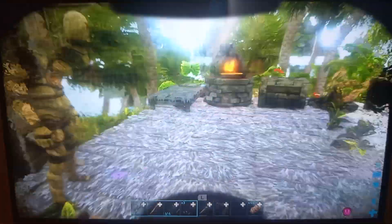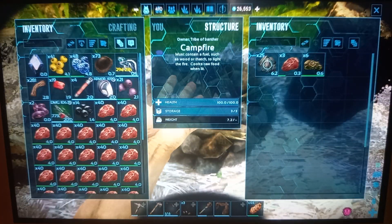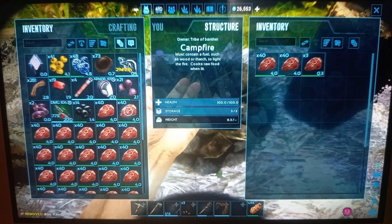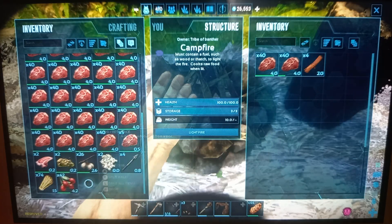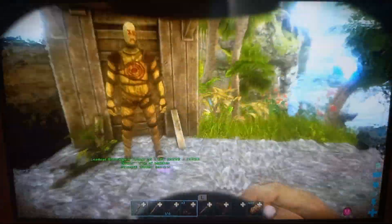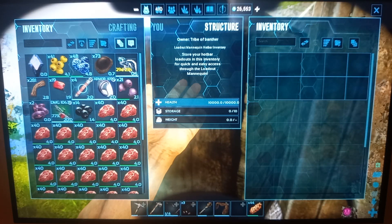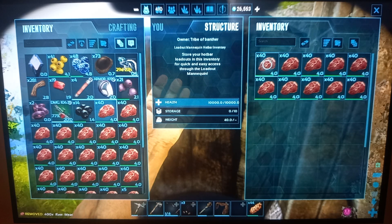Look at the amount of meat we got — so much meat! And look at the amount of blood packs. I doubt it's enough for the blood stalker but I guess we're gonna have to hope that it is. Let me just cook some of this meat and throw some wood in there.